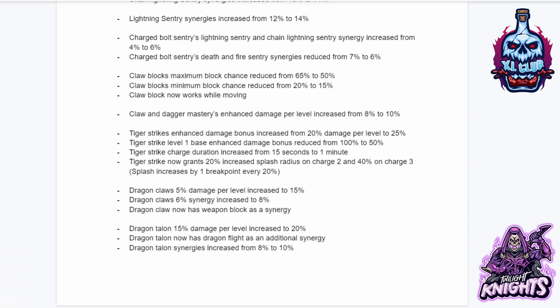Claw and Dagger Mastery's enhanced damage per level increased from 8% to 10%. Tiger Strike's enhanced damage bonus increased from 20% per level to 25%. Tiger Strike level 1 base enhanced damage reduced from 100% to 50%. Tiger Strike duration increased from 15 seconds to 1 minute. Tiger Strike now grants 20% increased splash radius on charge 2 and 40% on charge 3. Dragon Claw's 5% damage per level increased to 15%. Dragon Claw's 6% synergy increased to 8%. Dragon Claw now has weapon block as a synergy. Dragon Talon 15% damage per level increased to 20%. Dragon Talon now has Dragonflight as an additional synergy. Dragon Talon synergies increased from 8% to 10%.